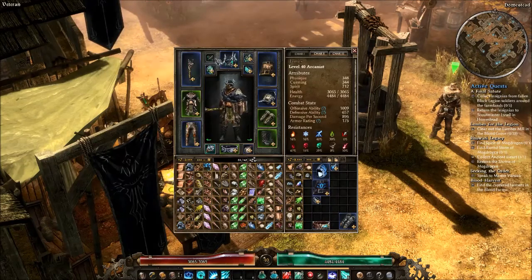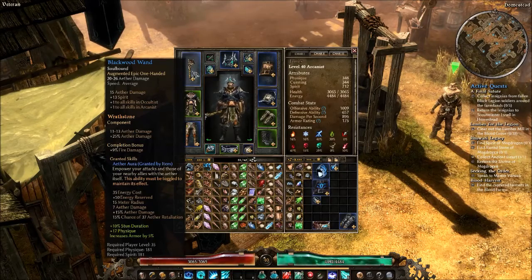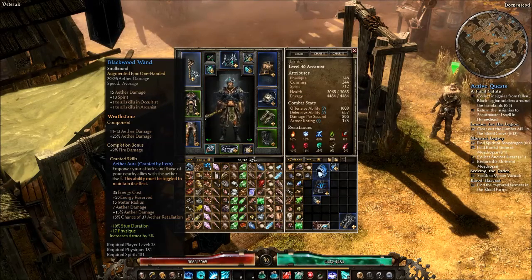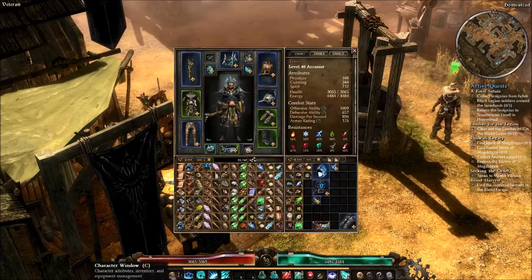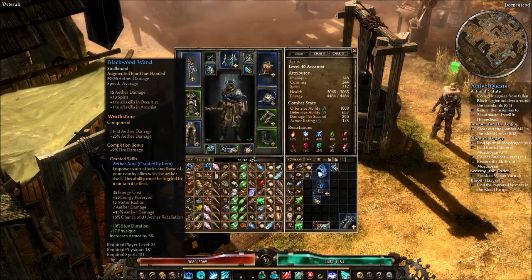We're going to start with the weapons, and there are two. The Blackwood Wand is a random world drop, and I would suggest this as your starter Aether weapon. It's a really solid epic caster weapon. It has flat Aether damage as its own damage and then an additional flat Aether damage on top of it. It has bonus spirit, plus one to all Occultist skills, and plus one to all Arcana skills. I'm not multi-classing this guy, so the plus one to all Occultist skills is wasted, but plus one to all Arcana skills is really solid, both for getting the Ray built up and just in general for all of your other skills.